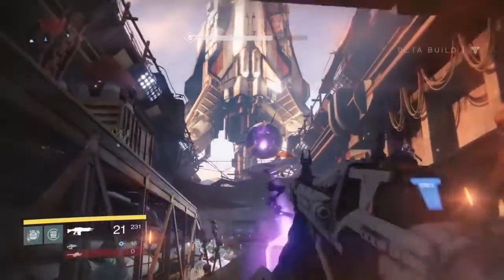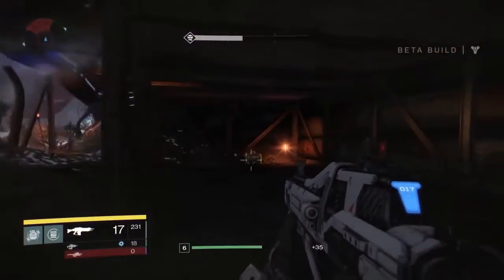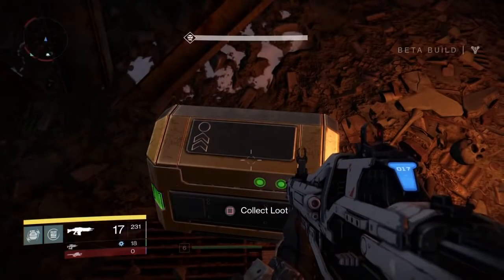Like I said, the fifth one can only be found here in the Devil's Lair strike while you're fighting the Septic's Prime boss. You want to go over here underneath the platform and go all the way in the back where you'll find your fifth golden chest.